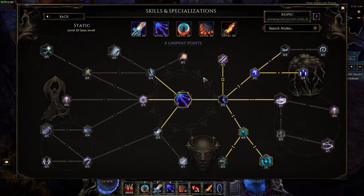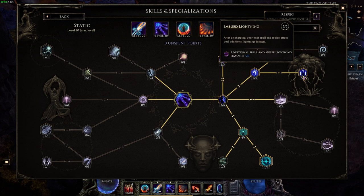For Static, the reason I'm using it is it can also give you a lot of added lightning damage. With five points in Imbued Lightning, after discharging, your next spell or melee attack will have 20 additional lightning damage. So all you have to do is discharge and then use Flame Reave. Build your stacks and discharge — this happens quickly since Firebrand lets you gain extra static charges. You also gain charges on any melee hit with a one second cooldown. As long as you have just one charge you can discharge, and that gives you the 20 additional melee lightning damage on your next attack.